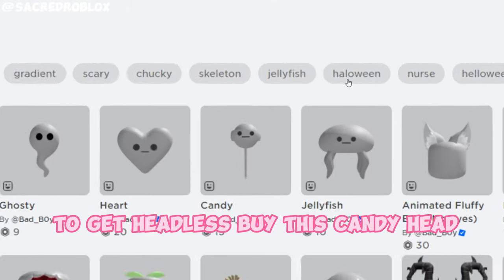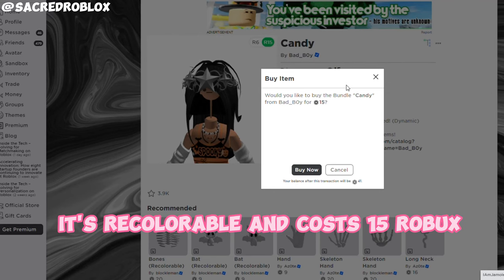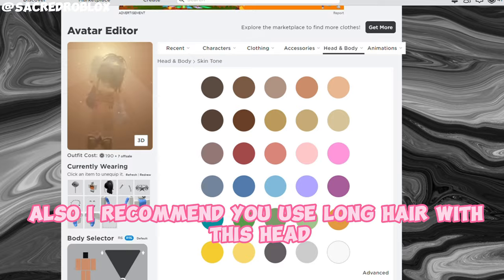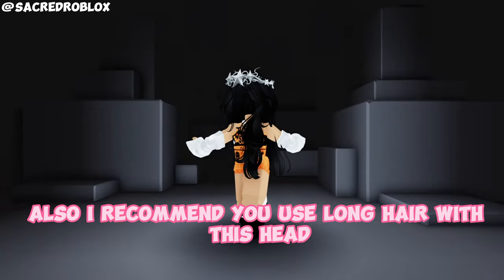To get headless, buy this candy head. It's recolorable and costs 15 Robux. Change your head color to make it match your hair color. I also recommend you use long hair with this head.